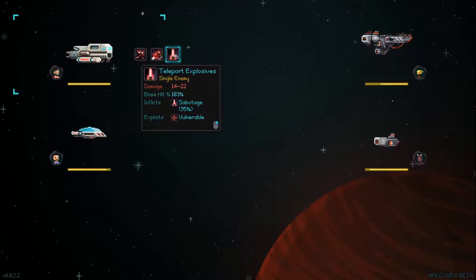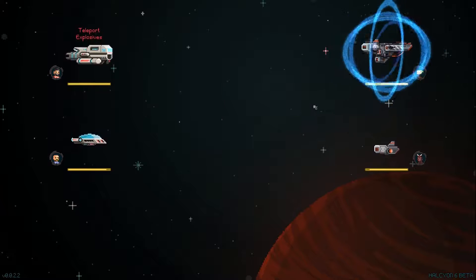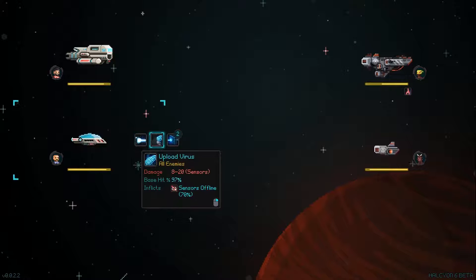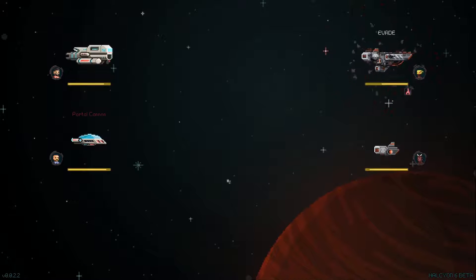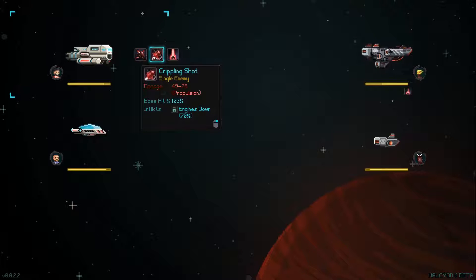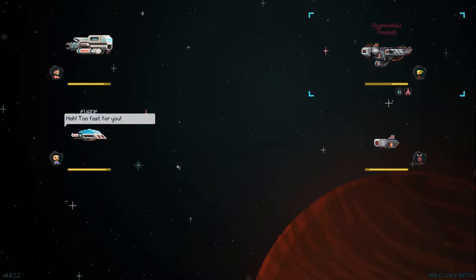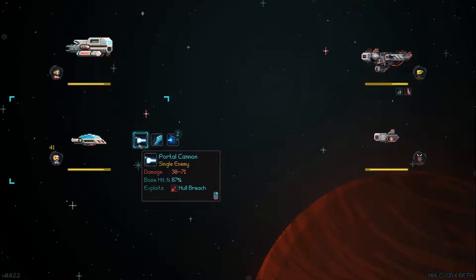Flicks engines down. We're gonna try to do this. We got the sabotage on him, so that's cool. Evaded again. Let's see if I can get their engines down so they won't evade. Minus 10 speed — so that should probably be easier for them to hit. I assume that's how it works.